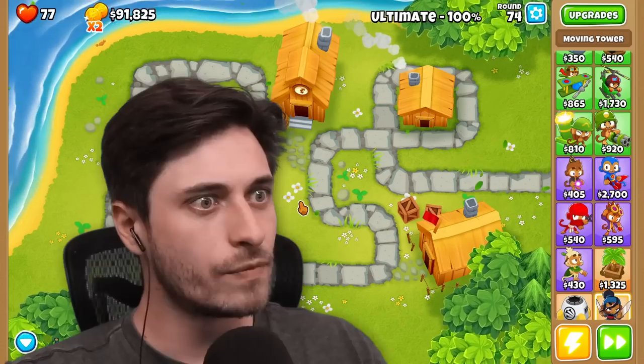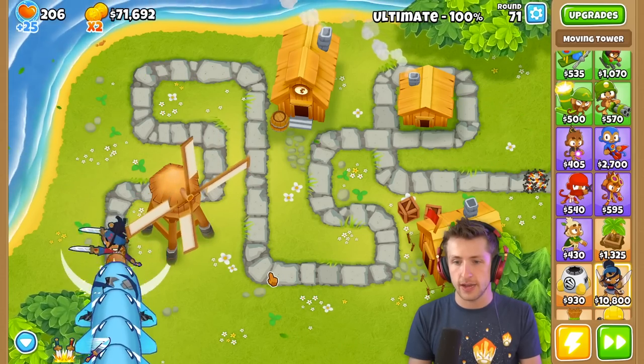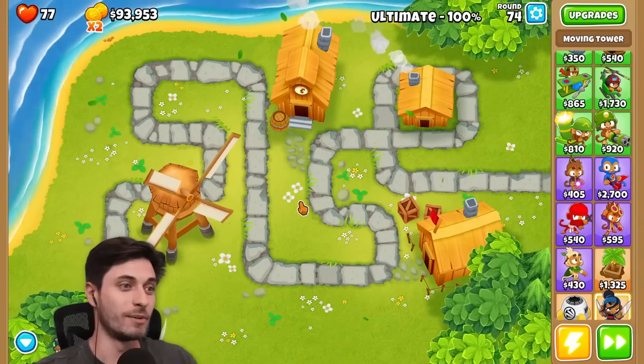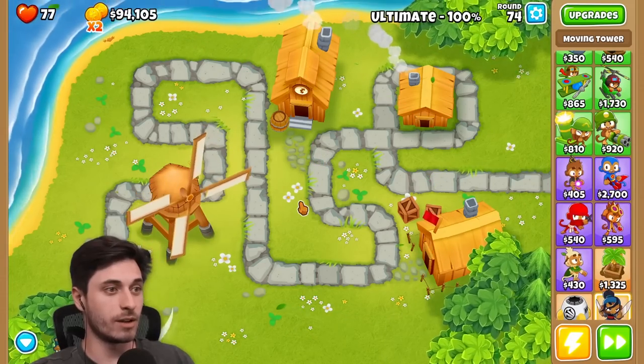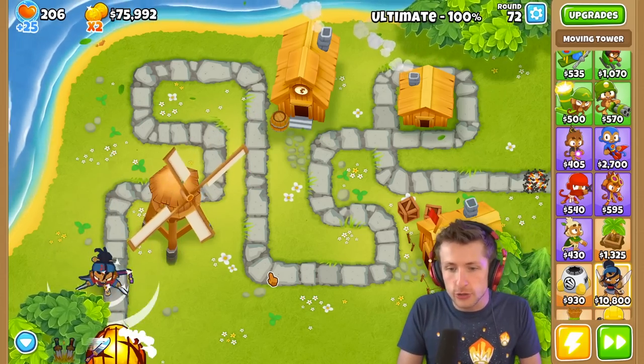Wait, how did that pop? Some balloons just popped and I wasn't even near them. There's like an AOE cleave that you have now. They were on the opposite side of the map — I don't know how that works. We'll not question that. I'm on round 74, you can do so much with this.